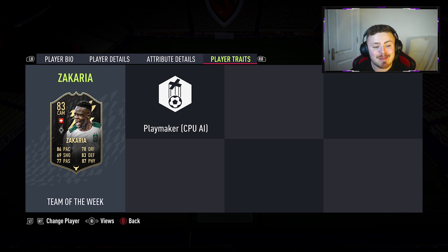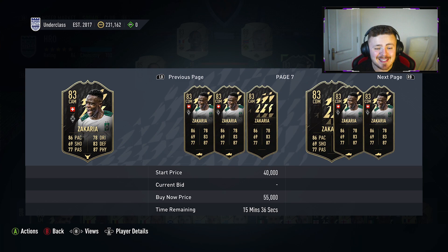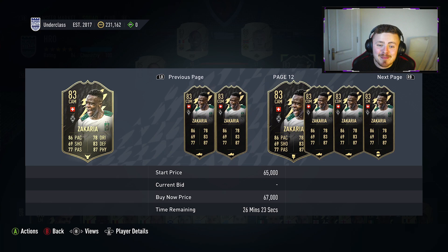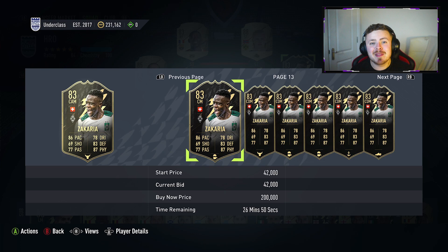In regards to player traits, we've got just the Playmaker CPU AI trait. As it stands, his price is a bit all over the place. You see bids for about 30k. I reckon 30 to 50k is roughly how much you have to spend on this man. I can't really find any open bid higher than 30k, so I may have lost a bit of money myself — but let's see if he's worth that or even more.